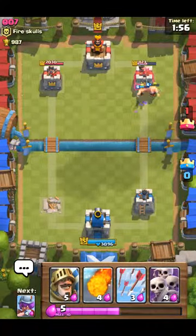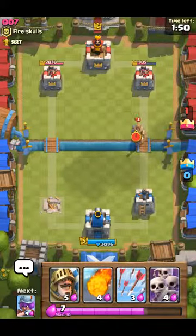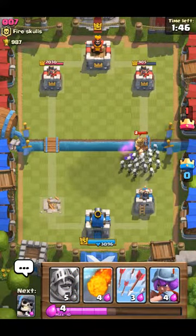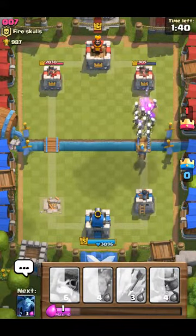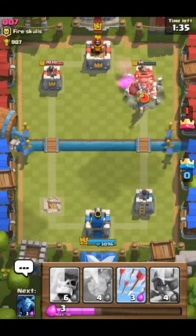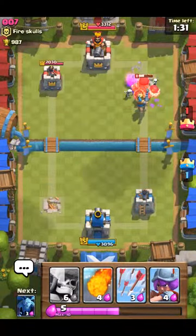He put down a witch, so that kind of sucks. My barbarians are gonna get a few hits and take him down to less than a thousand on that arena tower. So now he's gonna put down a prince — I'm just gonna counter with the skeleton army, and then as soon as his prince goes down I'm gonna put down my prince. There we go, building is down.